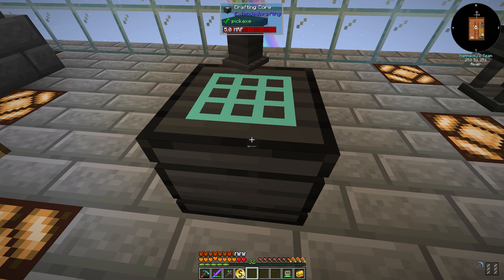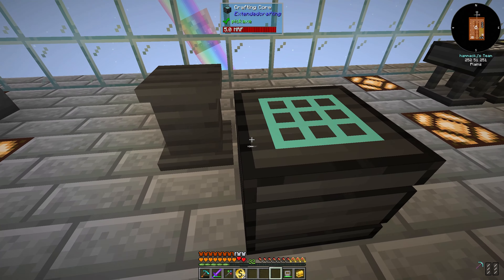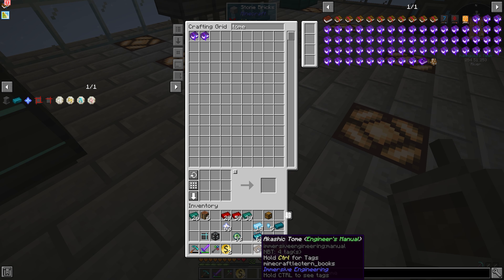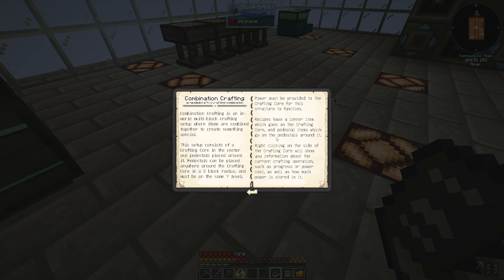Does it have to touch it? What mod is this? Extended crafting. Let's check the tome. Extended crafting — combination crafting: pedestals can be placed anywhere around the crafting core in a three block radius, and they must be on the same Y level. Power must be provided, and recipes have a center item which goes into the crafting core.